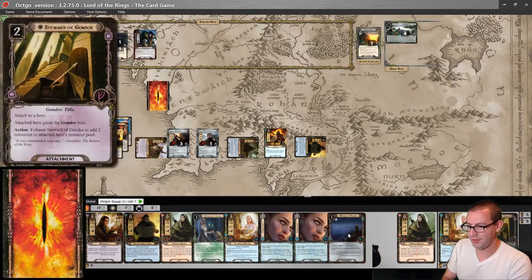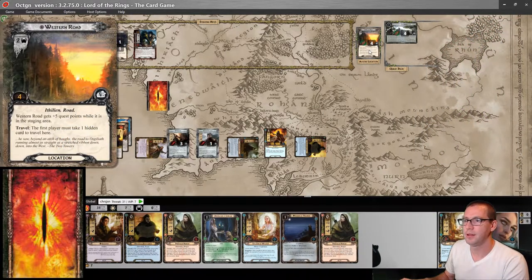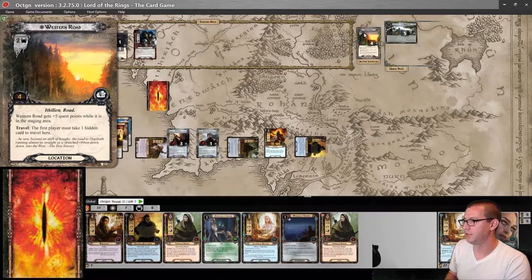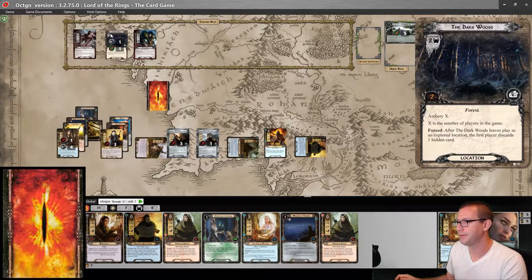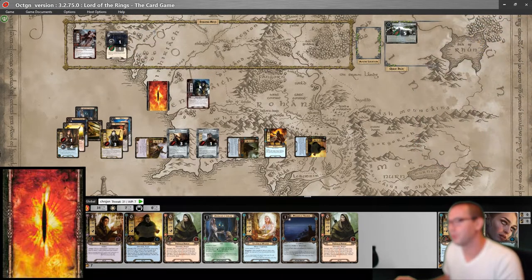Let's make that two, three, four progress, which clears the Western Road. Let's travel to... actually let's not travel to the Dark Woods — that's just silly. I do have to engage the Brutal Uruk.